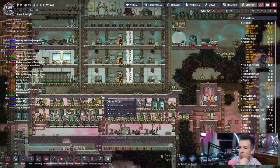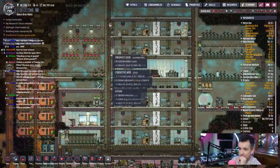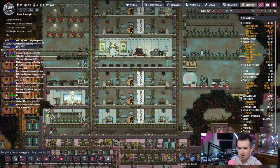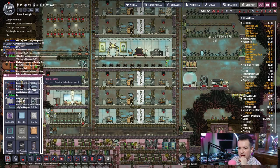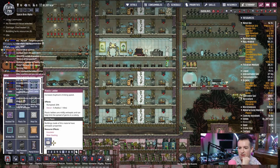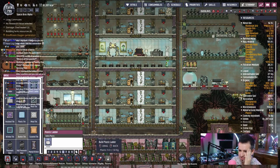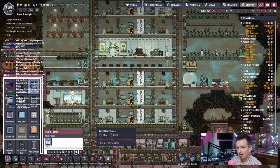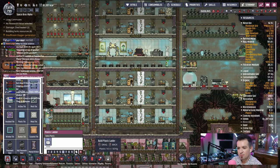We have so much plastic, we're almost to the point where we can replace all these damn ladders with plastic. You know what? Let's just do it. Yeah, we have so much plastic. This uses 50. We have 9,500 plastic. So yes, let's just build a bunch of plastic ladders from the ground to the top. There we go.